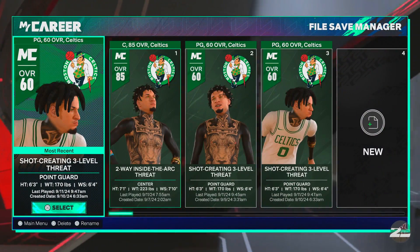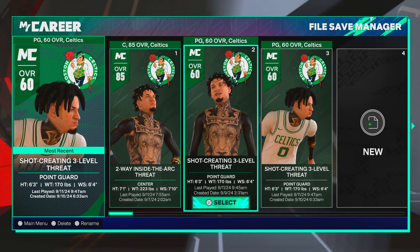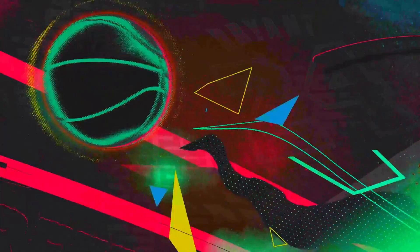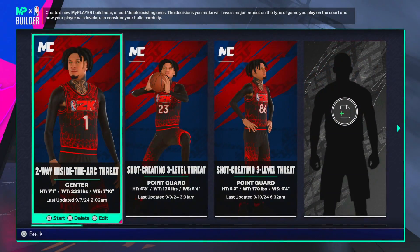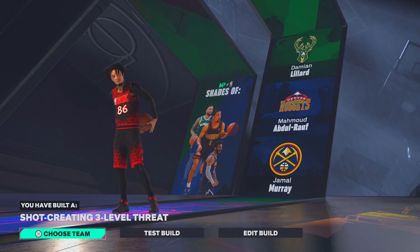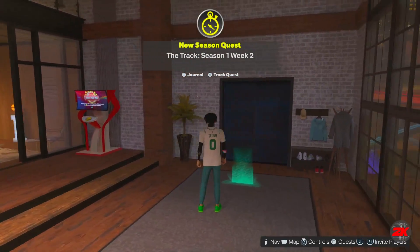First things first, you're not going to be playing on your main build. We're going to be hopping on a brand new 60 overall build. All you want to do is come here, click 'Create a New Build,' go through, pick a build — it doesn't matter what build it is. The stats, position, height, weight, team — none of it matters. Pick a build, choose a team, and skip through this part.